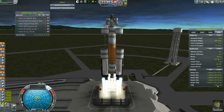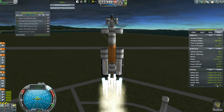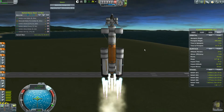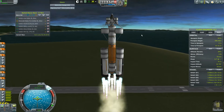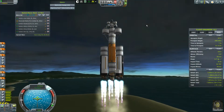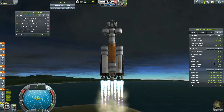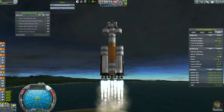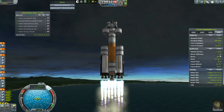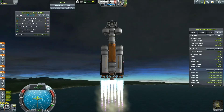Our thrust-to-weight is a little low, so I'm actually going to speed it up a little bit because we like to be at about 64-65. Atmospheric efficiency is 0.75. We can throttle up a little more, get it up to atmospheric efficiency as quickly as possible, and then throttle down. That's a better use of our fuel.